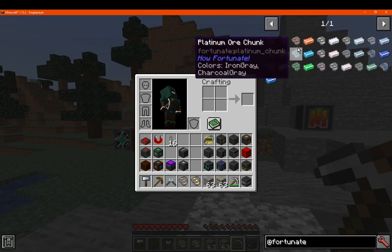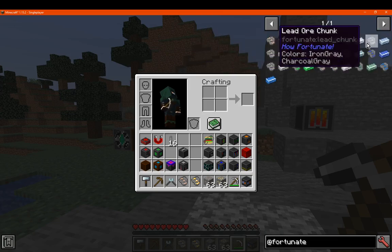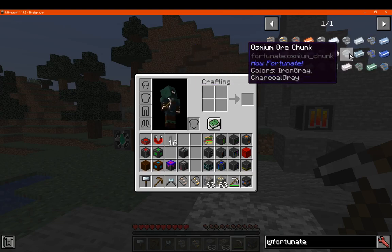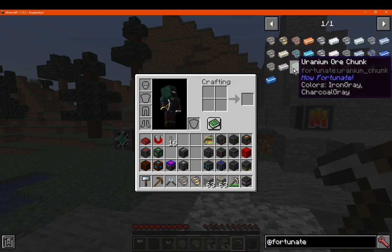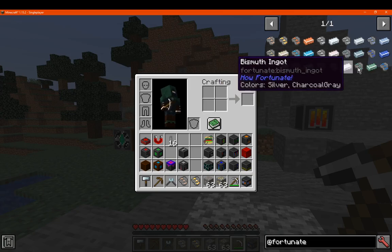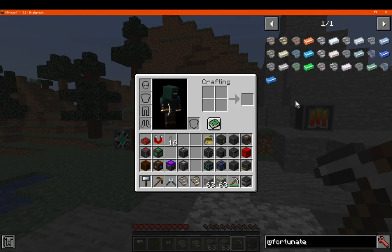But obviously iron and gold are still here. Then you've got certain things like copper, tin, silver, lead, nickel, platinum, zinc, osmium, cobalt, aluminium, bauxite, bismuth, tungsten and mithril. And obviously if you had any of those types of words, then obviously assume ore dictionary checking.